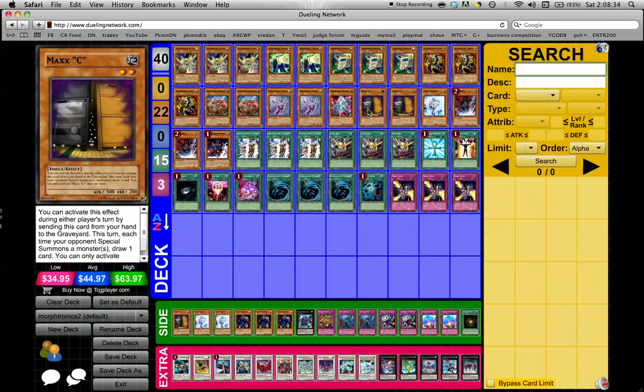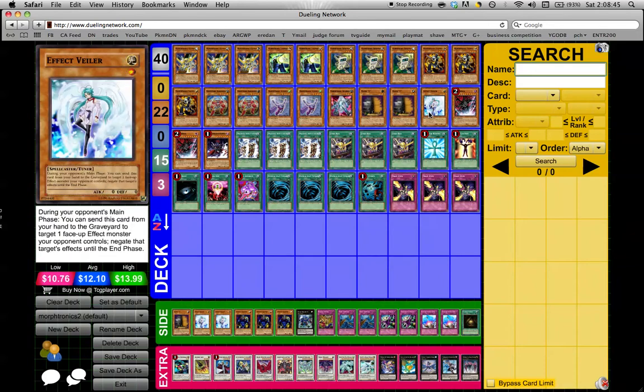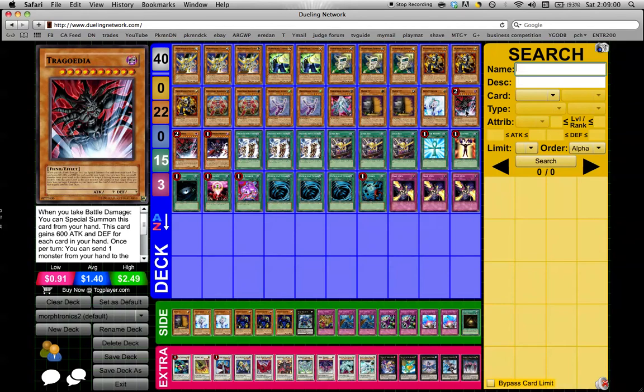On to our hand traps — Double Max C because we hate windups like mad. If they need to be sided out versus Heroes or whatever, who cares? But you really want them there for game 1. One Veiler — I kind of want more Veilers in the main, probably 2-2, but I don't have room for it. Double Trag — pretty much the only reason Trag found a place over that extra Veiler is because in game 1 versus windups, Max C needs to hit a Trag so you don't lose if they set up before we do. Secondary, if Trag gets dropped, you have level manipulation, which works well with your Synchro plays. So Trag's just awesome. And Gorz, because Gorz is awesome.